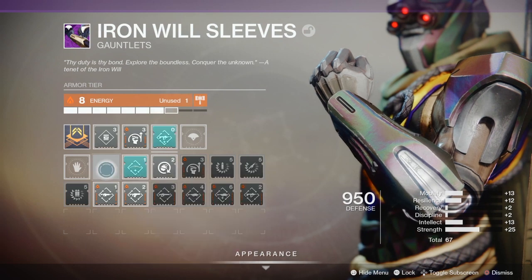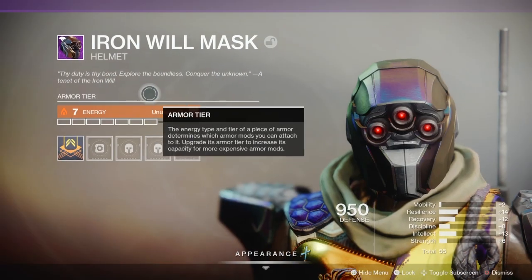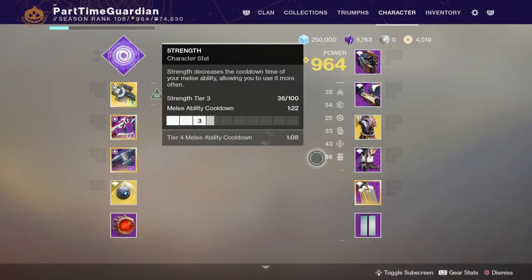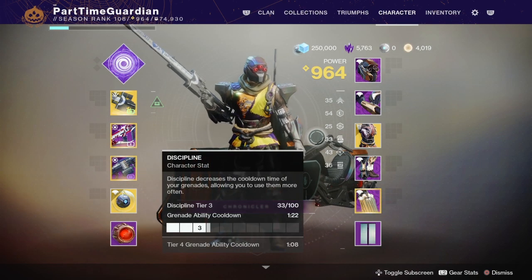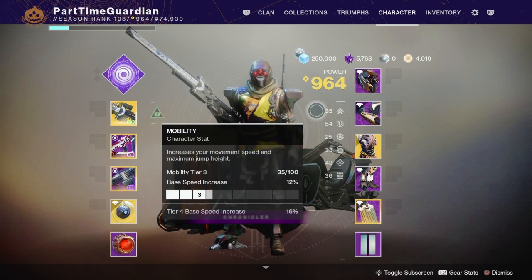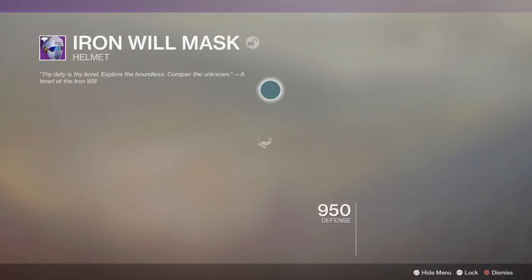In the build I'll be talking about, I'm looking to increase some of our stats. Those stats allow us to do different things in the game. The stats specifically are Discipline, which changes the cooldown of your grenades; Intellect, which changes the cooldown of your supers; and Strength, which impacts the cooldown of your abilities.